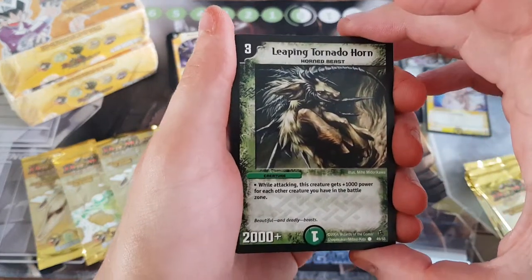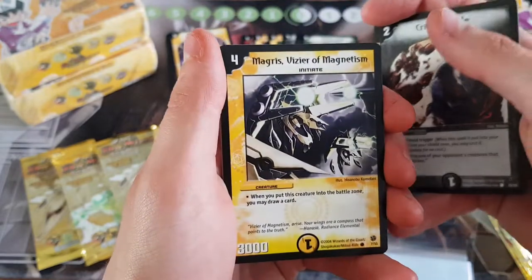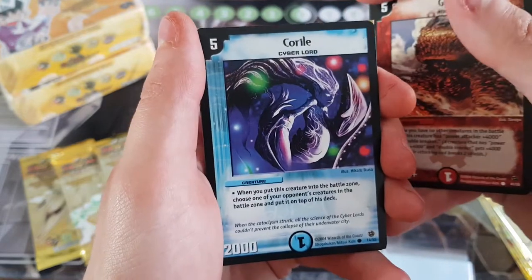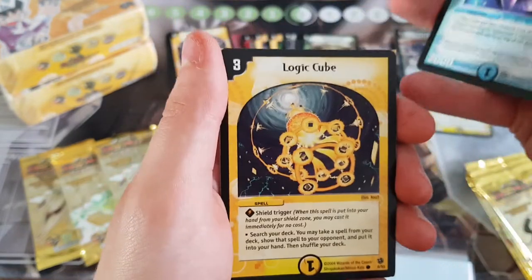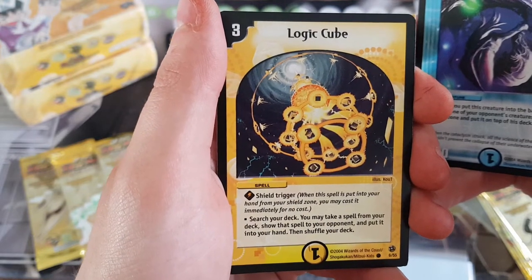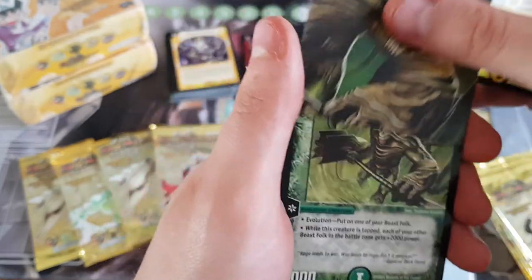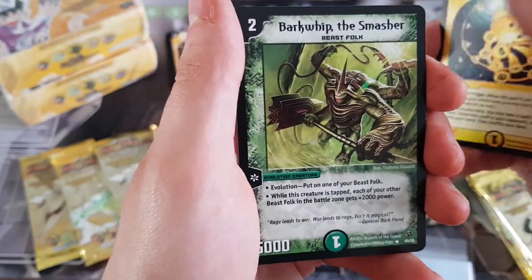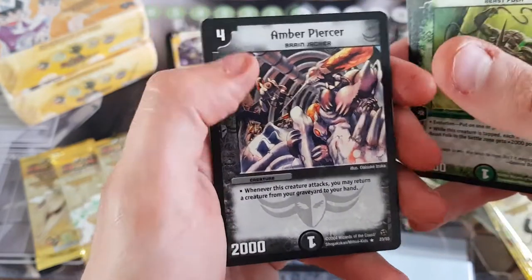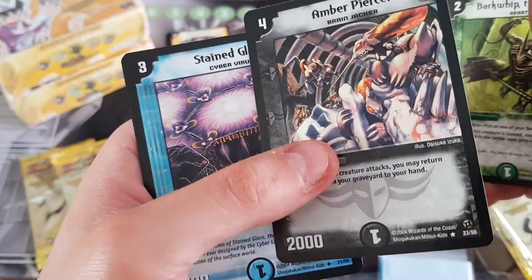Leaping Tornado Horn, Critical Blade, Magris, Galsaw, Coral, Logic Cube — search your deck, take a spell from your deck, show that spell to your opponent, put it into your hand. Okay, this is a piece. I've got a Bark Whip — that's always a good card. Amber Piercer — well, that's a rare. Is it? Yeah.